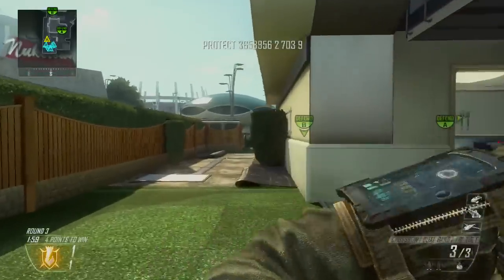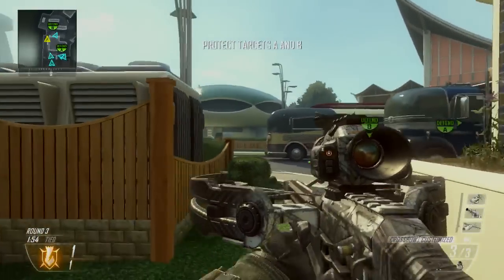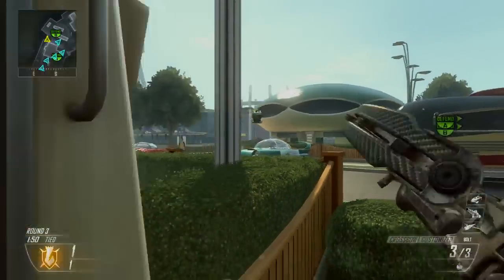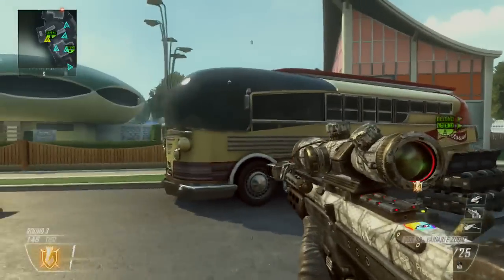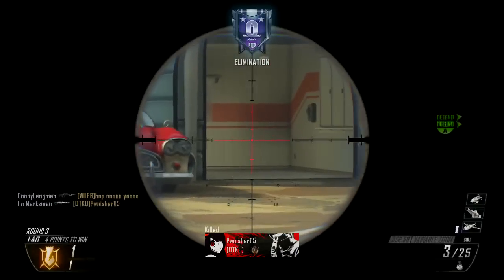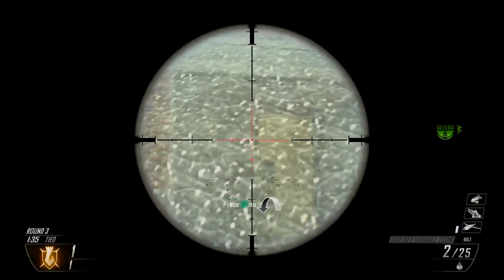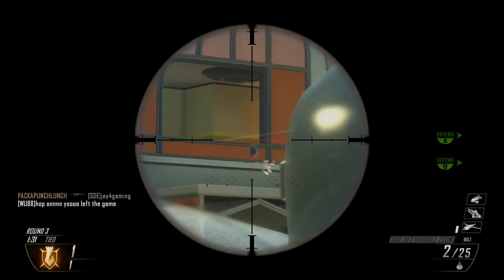Just do something effective - toss it right on the back end of that. Back behind my car there. That might work. Right on the side here. There we go, in the garage. Nothing! What a dick - he just shot my trophy system. I needed that! Oh, you're there. I know you're there.